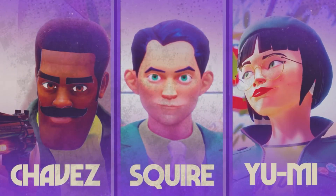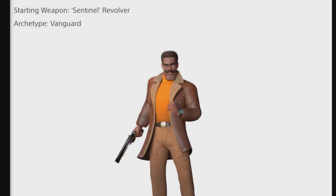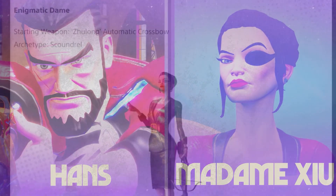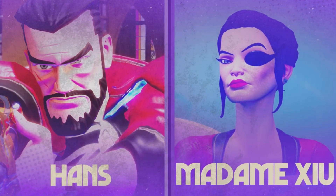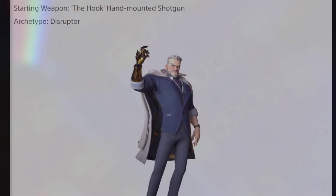Also, Ethan Chavez, a.k.a. Chavez, the rugged veteran. His starting weapon is the Sentinel Revolver, and his archetype is Vanguard. Next up, we have Madame Zoo, the Ignatic Dane. Her starting weapon is the Zulong Automatic Crossbow, and her archetype is Scoundrel. And we also have Hans Mortis, a.k.a. Hans, the Imposing Provocateur. His starting weapon is the Hook and Mounted Shotgun, and his archetype is Disruptor.